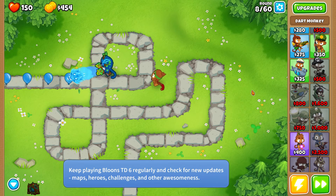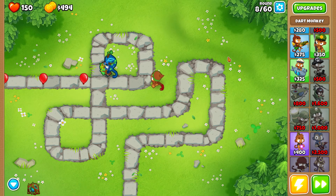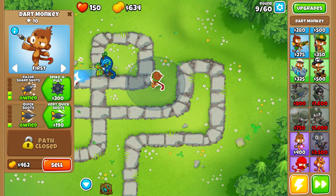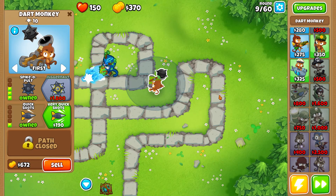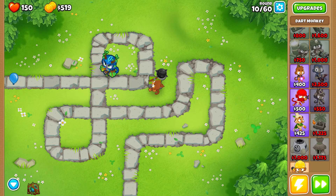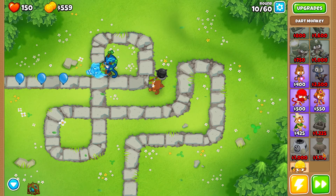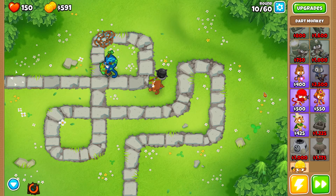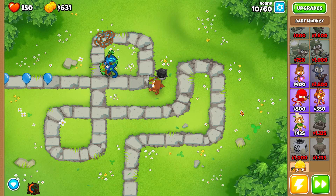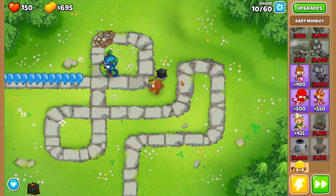I do want to get a banana farm going over here, but I have to wait a little while. I want to get the village set up first, I think. Let's get this and I think we're good until the camo round, so maybe we'll even get a banana farm first. We probably shouldn't just to be safe because we can pop one camo. Yeah, we'll get the banana farm first. This is smooth sailing so far.